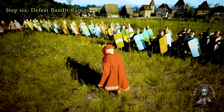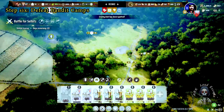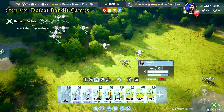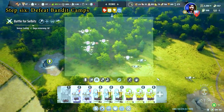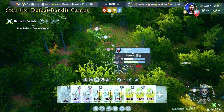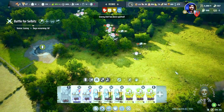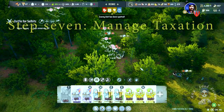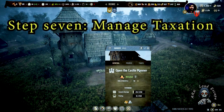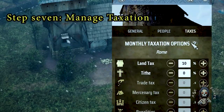Step 6: Defeat bandit camps. While it may seem perilous, confronting bandit camps can yield significant rewards. Not only do you protect your territory, but you also have the opportunity to loot valuable resources. Equip your soldiers and strategize your attack. Victory can provide not just riches but also the spoils of war that can be reinvested in your economy.